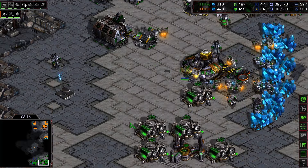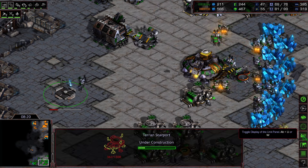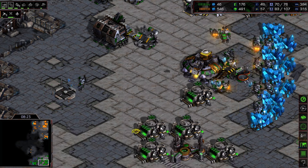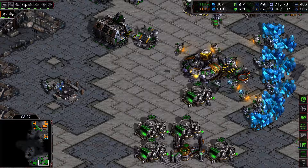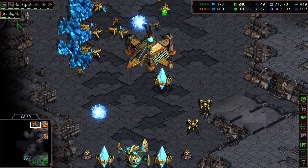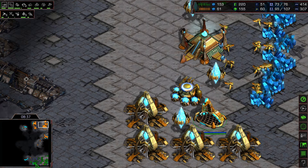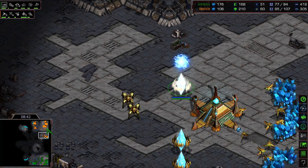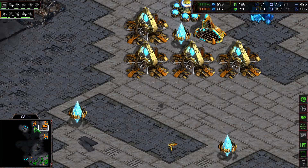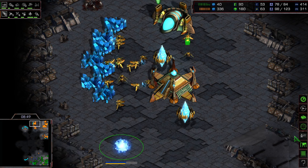The Protoss is getting more and more vision of Flash's main. We see a starport — could be dropship harassment, a science vessel, or a wraith to counter shuttle gameplay. We also see the templar archives, so we're very likely going to see high templar storms or dark templar harassment. Both players are preparing their macro-oriented game as we close in on the 10-minute mark.